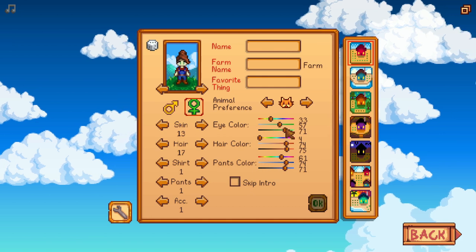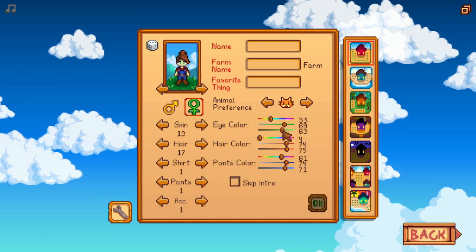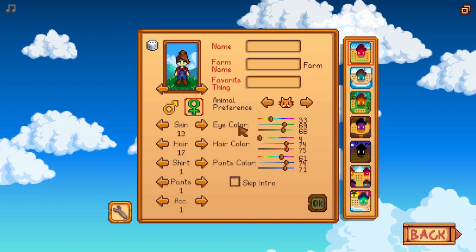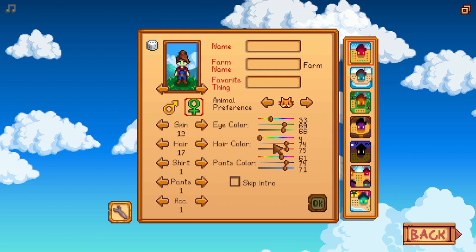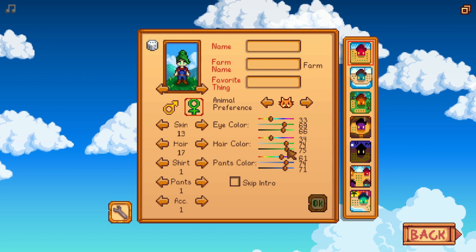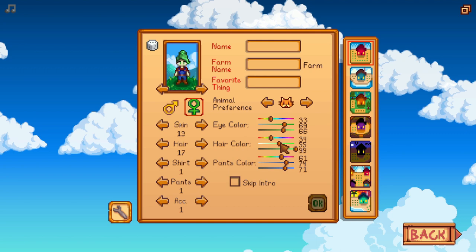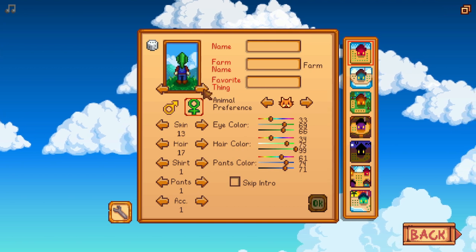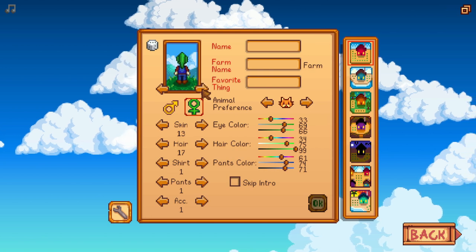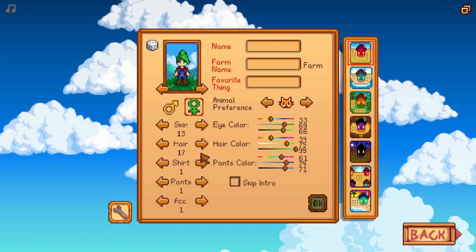Let's go more green for the eye color — a bit more saturated. Yeah, I think that's about right. Let's do the same for the hair, so we are roughly over here, slightly lighter. Yeah, this looks a little bit radioactive. What am I saying — I just like plants, I'm a very green person.